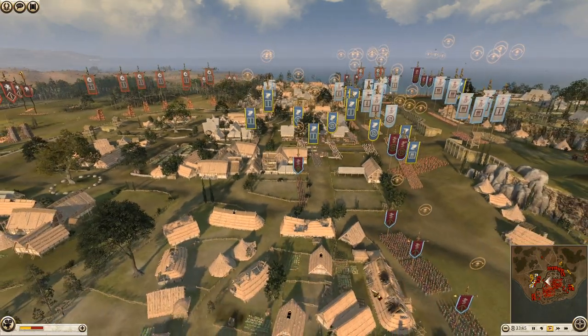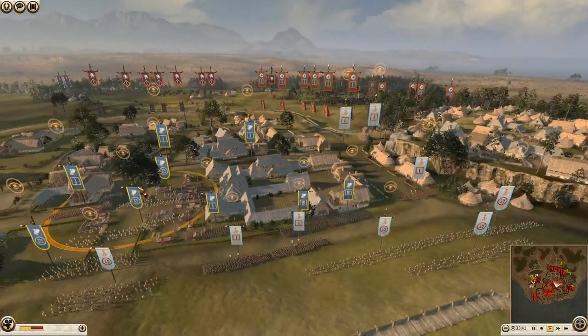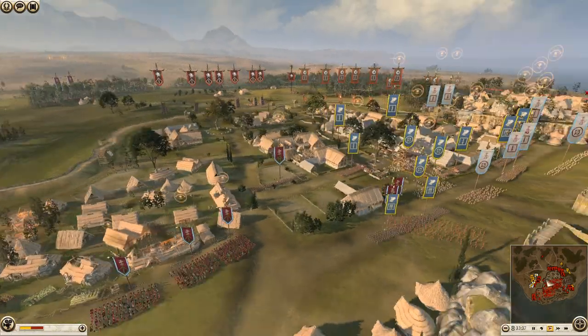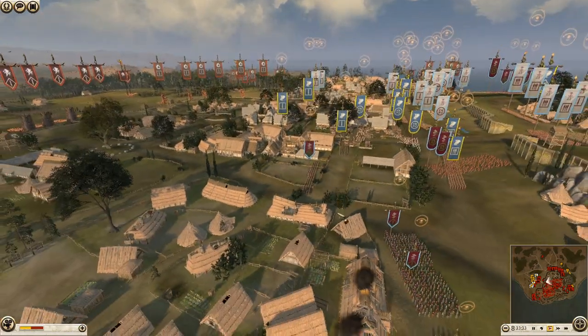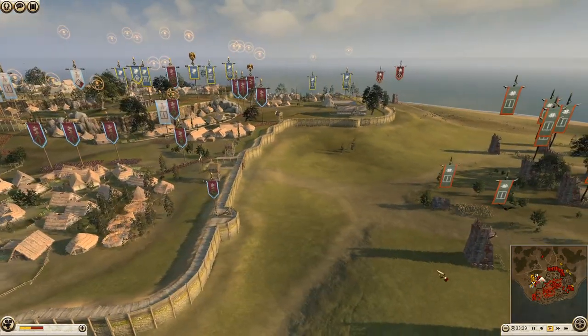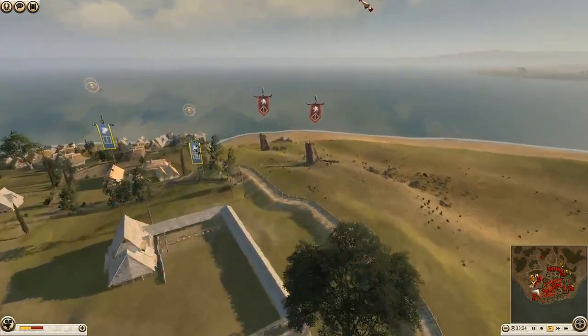Pergamon and Athens certainly do not often appear as defenders. I rarely ever see Athens used to be honest - people always prefer Sparta. Pergamon is also rarely used. It hasn't got the greatest roster, but it is an excellent faction. Definitely worth trying out next time you're playing Rome 2.